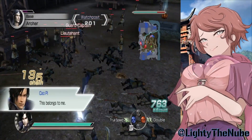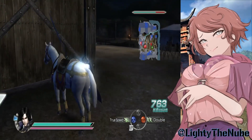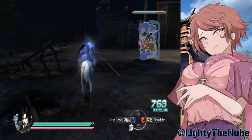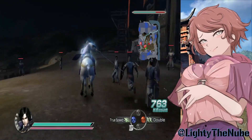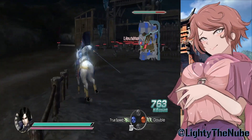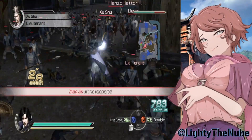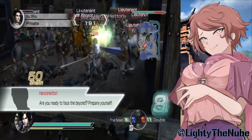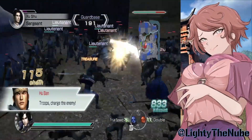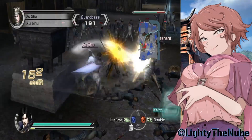We got a guard captain here. They already got that base over there. Ma Chao and Zhou Tai are putting in work — let's go save that base. Zhao Yun's riding his horse like a dummy so we'll ignore him for now. We won't have to worry about Hanzou being buffed anymore since we took him out. Specifically taking out the person who's buffed up — your army gets rallied and it becomes easier to fight the enemies. It's basically a turning point in the battle.